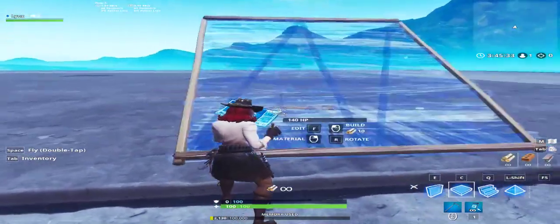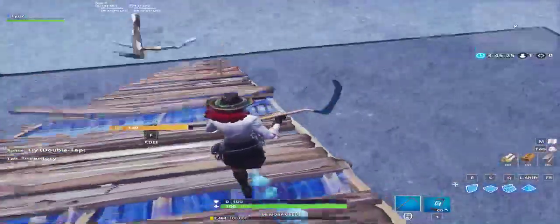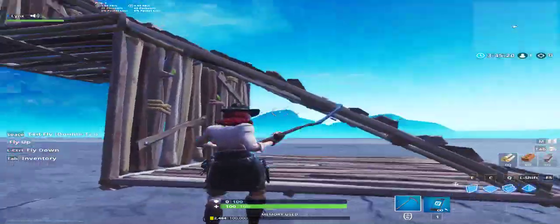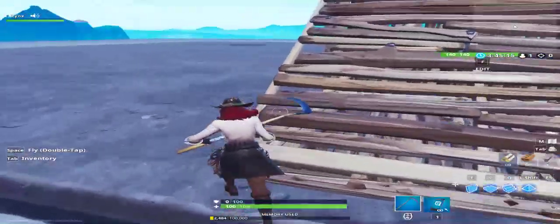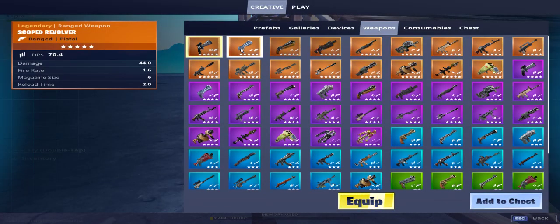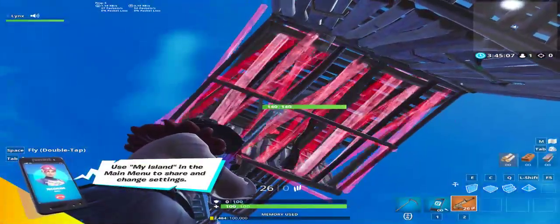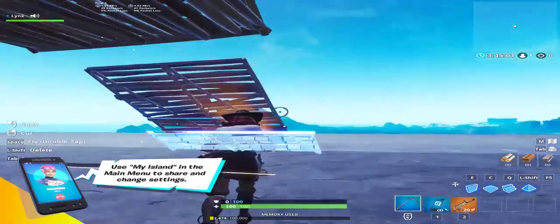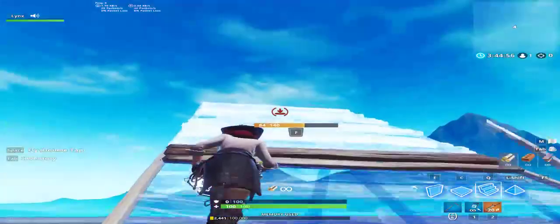The first one up is going to be the double layer ramp rush. It looks a little bit like this. It has a floor, a wall, and a ramp constantly, and that means if I were some enemy and I had a scar, I'd have to shoot through two layers to destroy it. That makes it better than just building a ramp up like this.